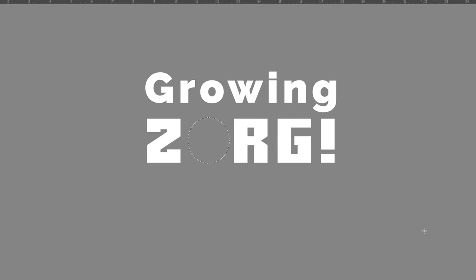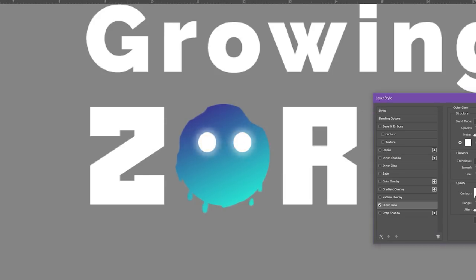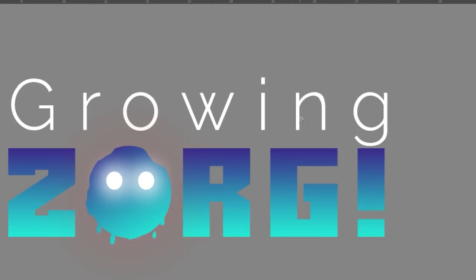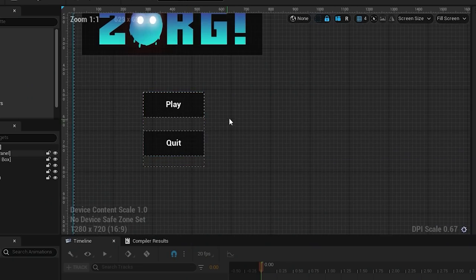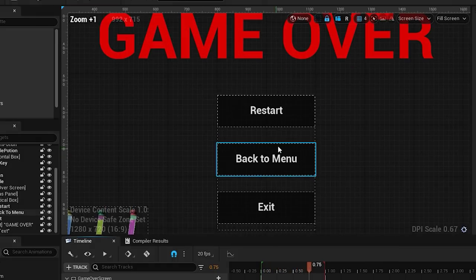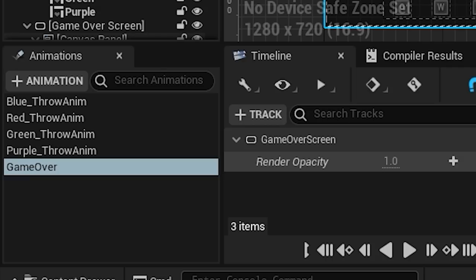I first started off making a logo for the game. It is very simple, but I wanted something on top of the play button when you boot up the game. Once the logo was finished, I added a couple of buttons and made a main menu scene, with the play button opening the game and the quit button quitting. The other menu I made was a very simple game over screen that plays when the player is defeated, with a smooth fade-in animation made using the animation tracks of the UMG system in Unreal.